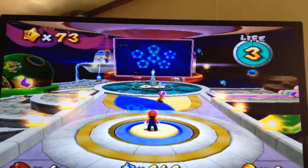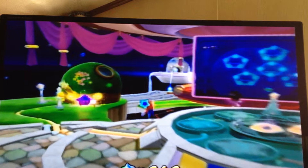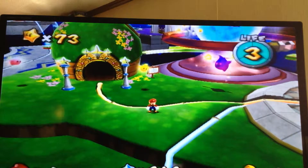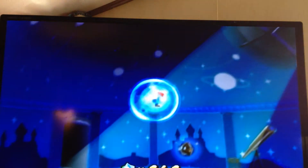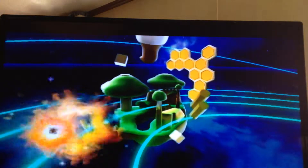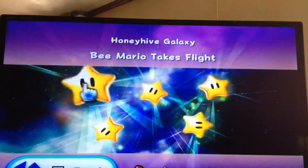Today I'm going to show you how to beat Honey Hive Galaxy Bee Mario Takes Flight. What you're going to want to do first: go on the terrace, use this pull star, select Honey Hive Galaxy, and fly. Then you're going to select the first one, Bee Mario Takes Flight.